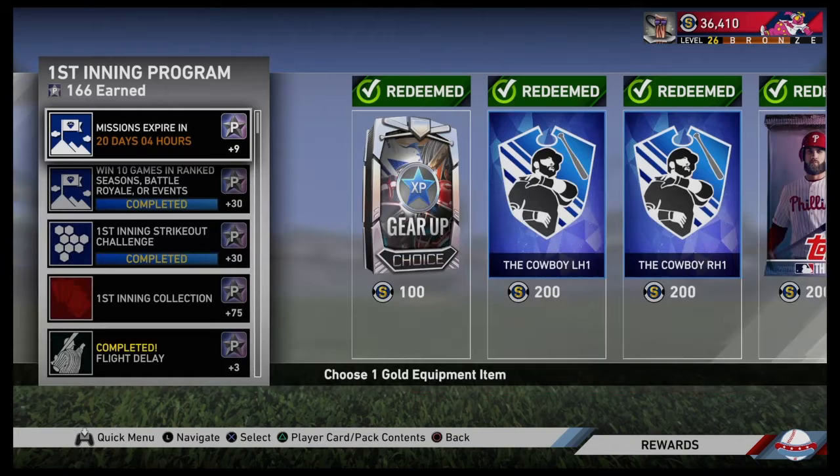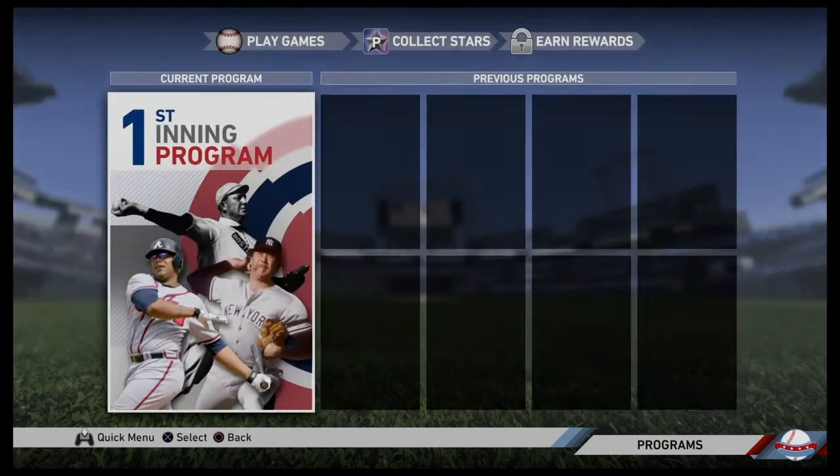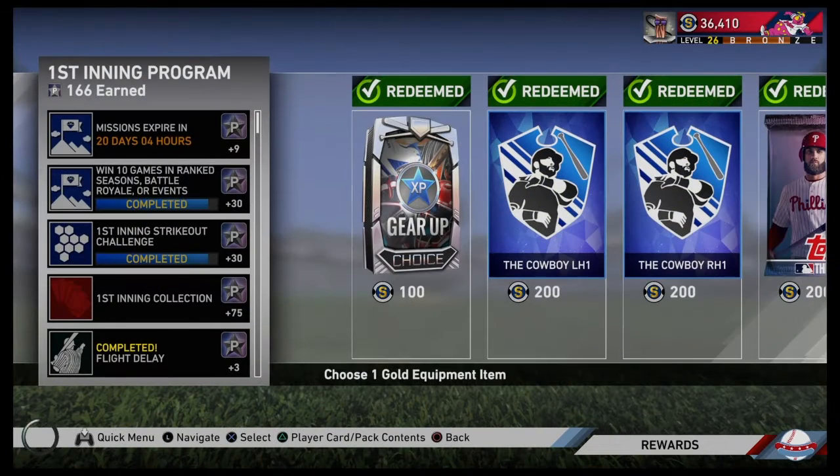Hey, welcome to the Treehouse. Today we're going to be looking at the first ending program. They just came out with it and they're bringing out the second ending program in 20 days and four hours from this time. It's March 30th currently in the morning, so 20 days from now.